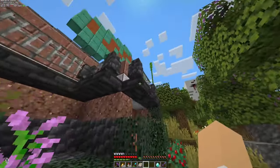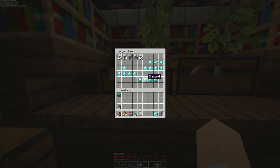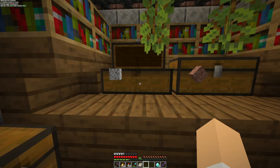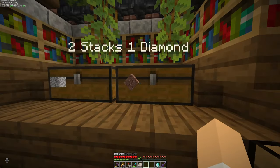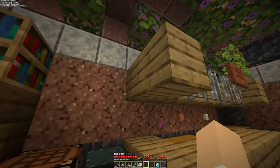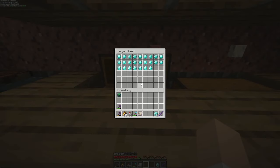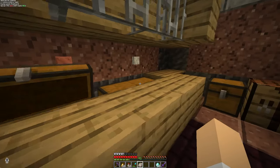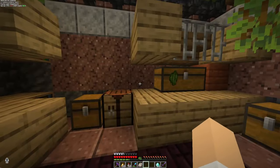Anyway, we're going to head over now to the ingots and stones. Oh, someone's been here. Oh my word — 18 diamonds! And we've got, this is the granite. This was full of copper — one stack, one diamond. There's no way this has all gone, right? Cow hide — two stacks for a diamond. Oh good, I've still got some stock left then.